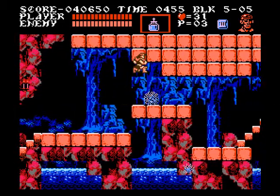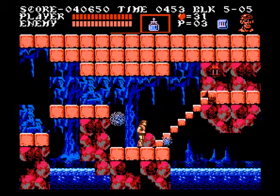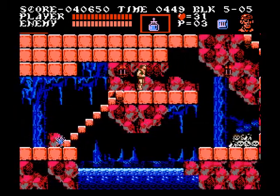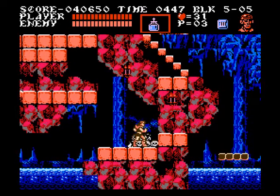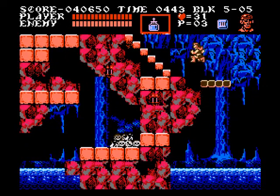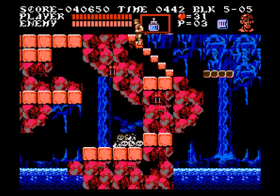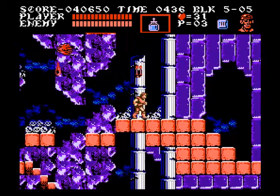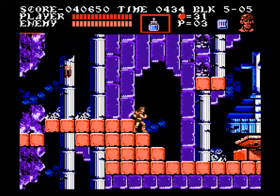Now, for those of you wondering — right here it is possible to get through with Trevor, but it's just much more precise. In this next room, all you have to do is take out one last bloody eyeball and then we can move on. Or just scroll it off screen like that.